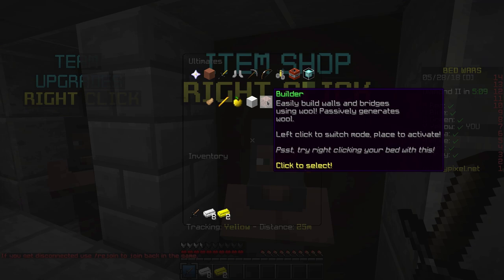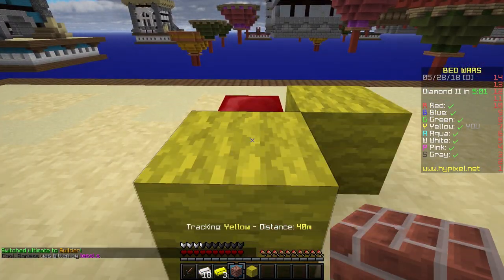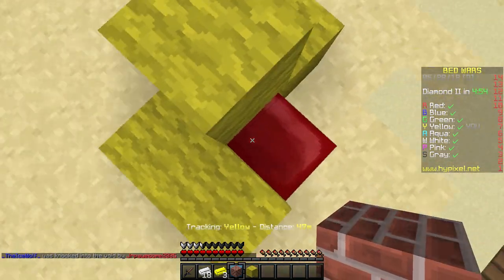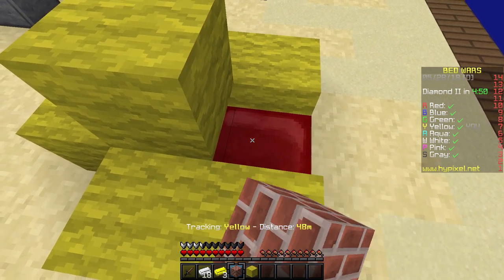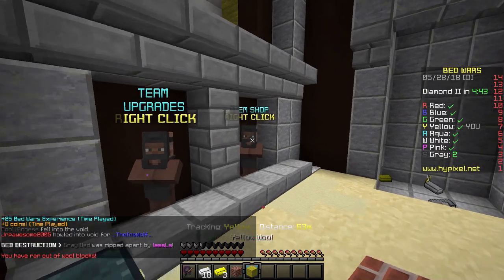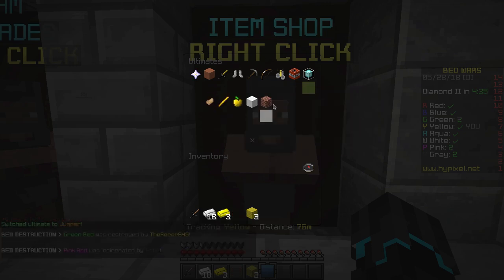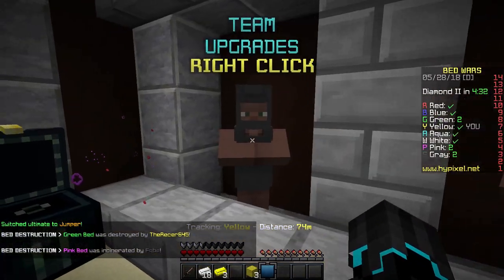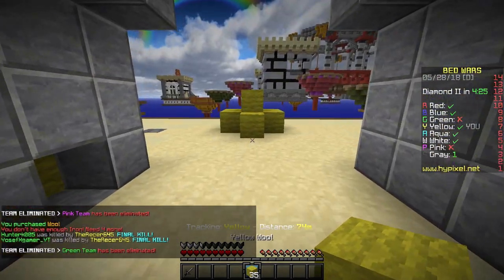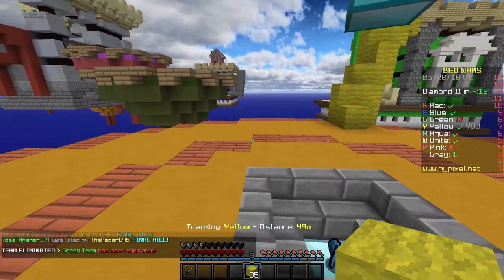Let me try right-clicking the bed with the builder. I'm taking this one. Oh, I don't get it — do you have to keep holding it? Oh, that's because I have to have them in my inventory. The one I like the most, even though I've only tried these two, is the Jumper. That's the one I'm used to anyway.